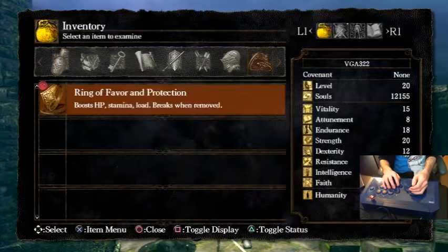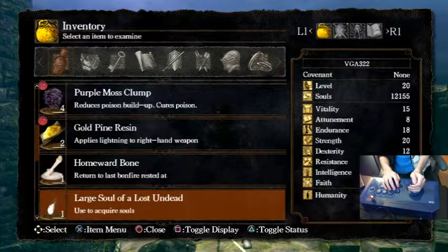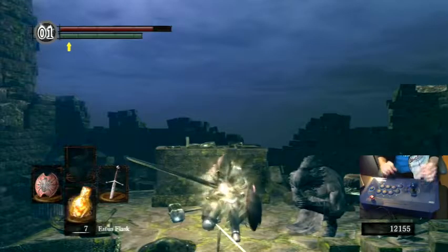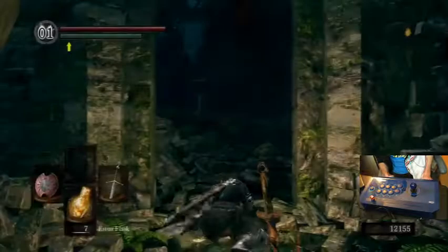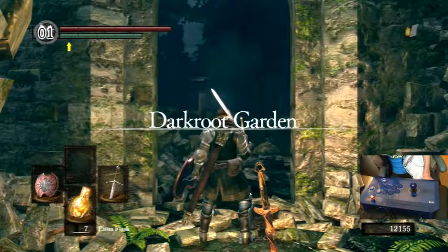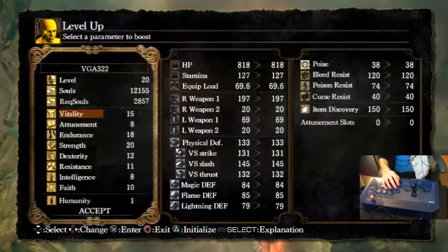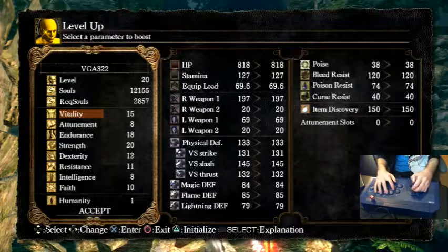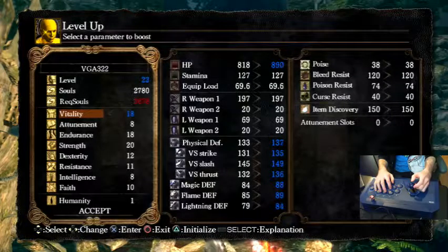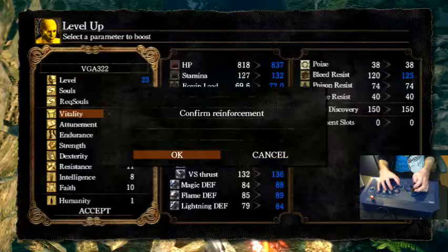We're gonna Homeward Bone back to Andre. We're gonna level up a bit, and then we're going to take on Havel. After that, maybe we'll go down to the Depths. I don't know if I want to do Capra later, because I don't know how comfortable I am doing the Capra Demon — you need some really precise movement to get by him without getting wrecked, and I feel like that's not gonna happen. Three levels. We're gonna up Endurance by two, Vitality by one.